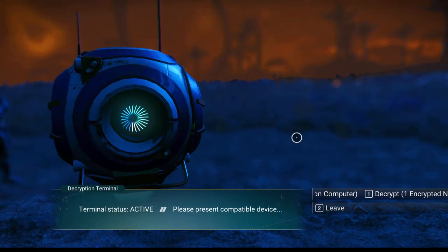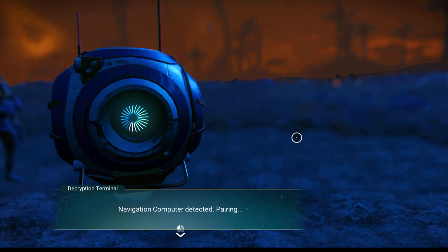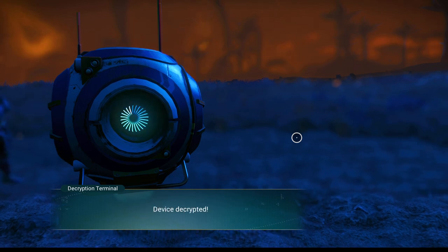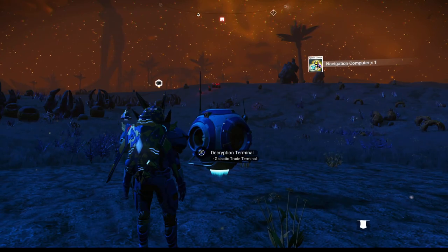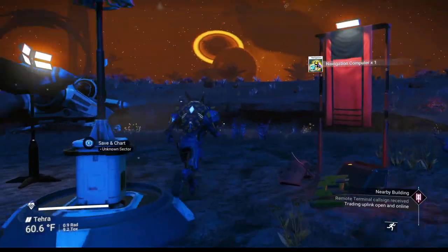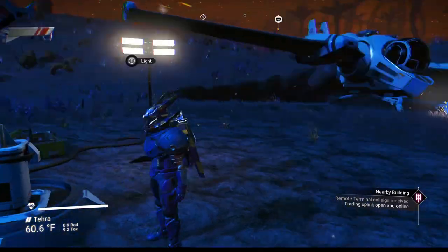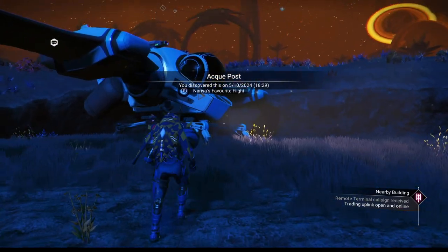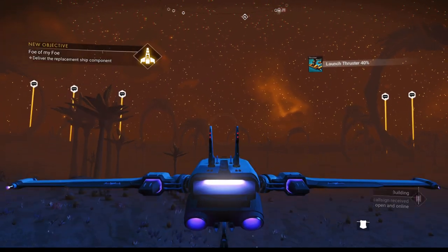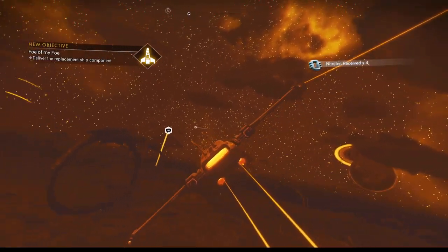Terminal status active — please present compatible device. We're going to decrypt. Navigation computer detected — pairing, key downloaded, syncing, device decrypted. Now we have a navigation computer and we can bring that back to our fallen pilot. I'm going to grab this for a couple extra nanites and the extra navigation data. There we go — where'd he go?